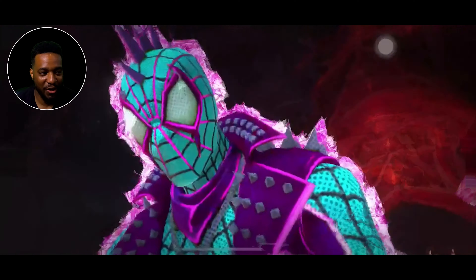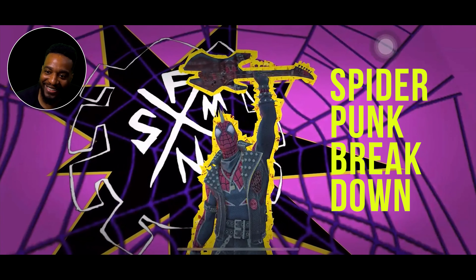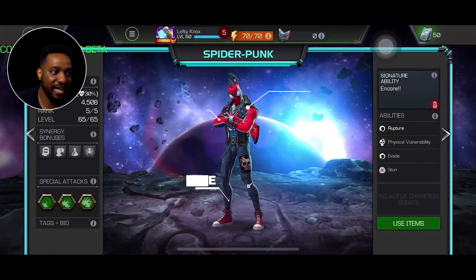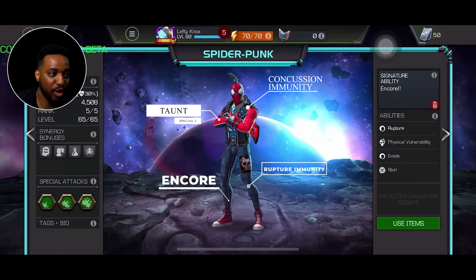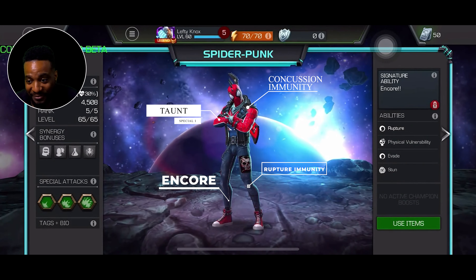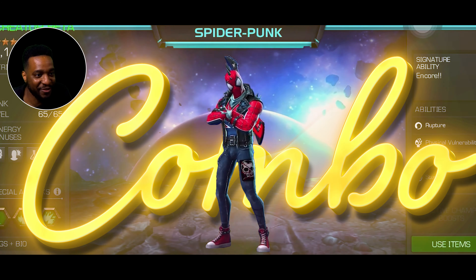Let's talk about the latest champion in the contest: Spider-Punk. I had a fun time testing this guy. I just love his animations. He has concussion immunity, rupture immunity, encore, and taunt — some unique immunities and abilities in his kit. I like that they're different; I like that he's different.